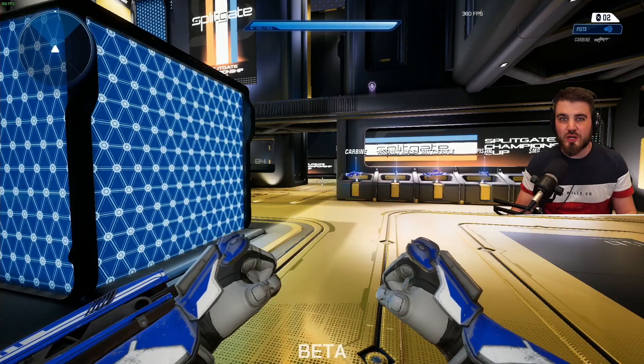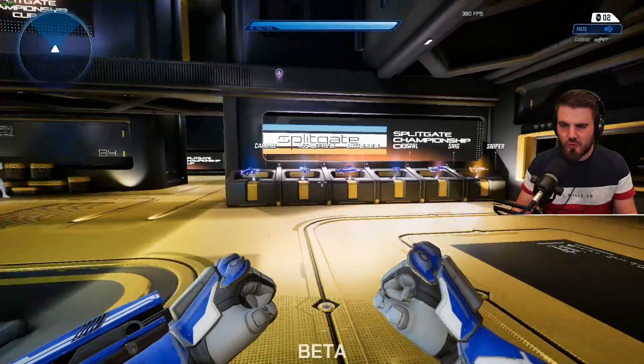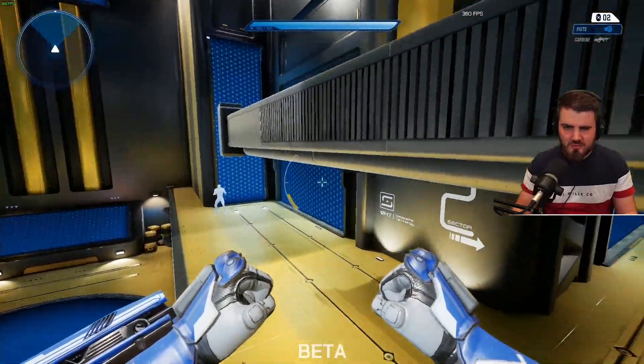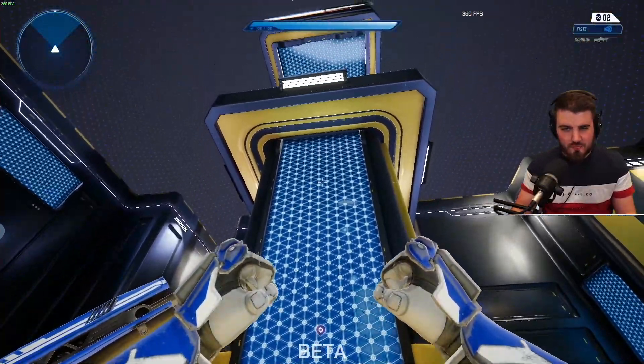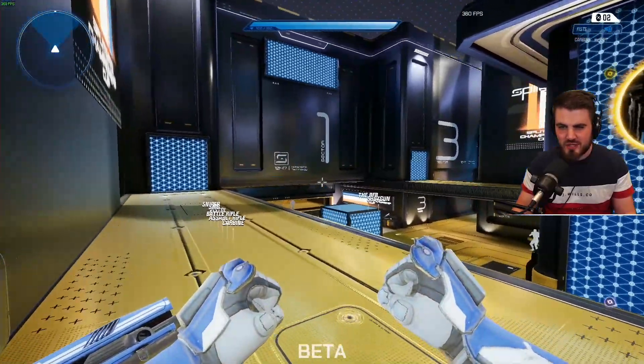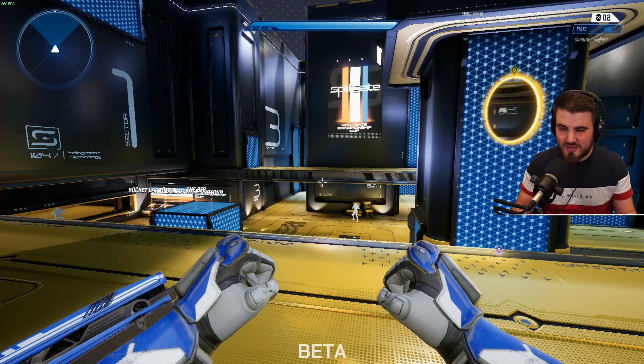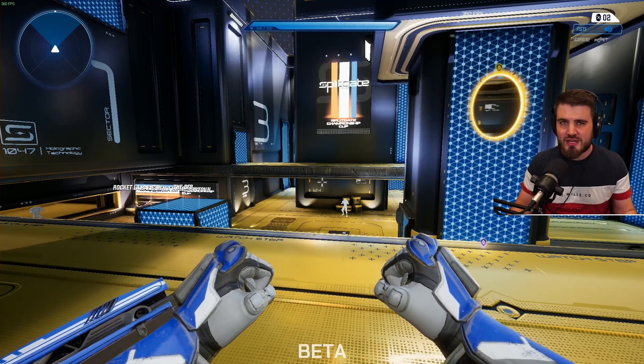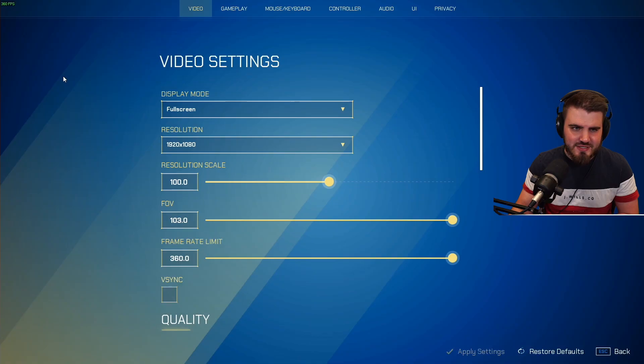It really shows me that you guys want to see more Splitgate here on the channel or over on Twitch, where I'll hopefully be streaming soon. So we're going to be using the training area for today's video to show off all the settings. I've got my game running at about 360 FPS — I've got a good rig. Some people might not be able to run the game as I am, but hopefully with these settings you'll be able to get your FPS as high as possible and get that visibility really good. A lot of the settings don't have a huge effect on FPS but have a massive effect on visibility, and in a competitive arena shooter, that is what matters. So let's jump into these settings and start off in video.